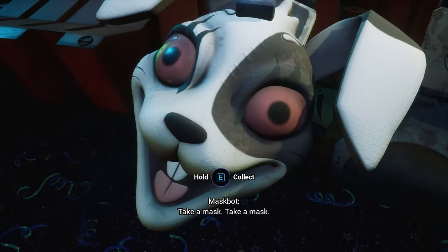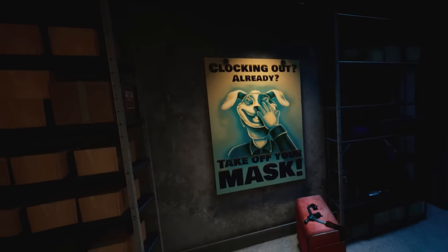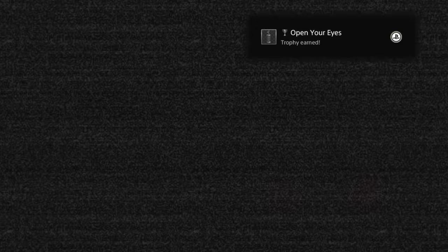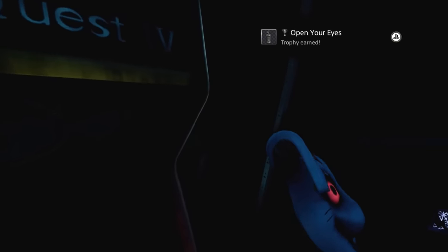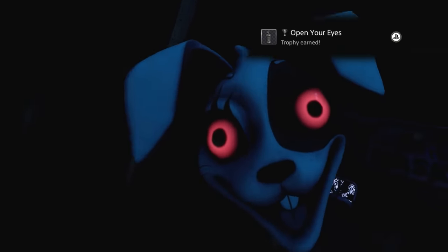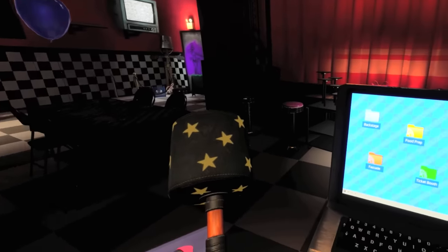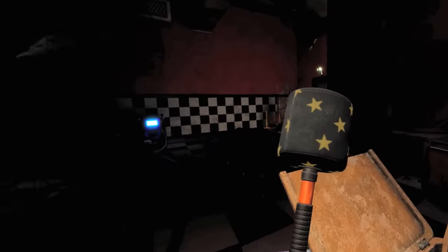So what does this mean? After unlocking the back room containing the Princess Quest arcade machine, we are prompted to remove our mask, which we discover is none other than the Vanny mask itself. We then learn that the functional Pizzaplex we believed to be working in is in fact the ruined remains.